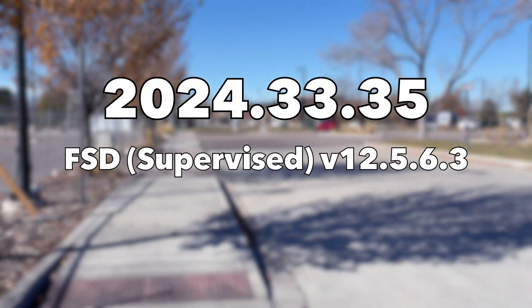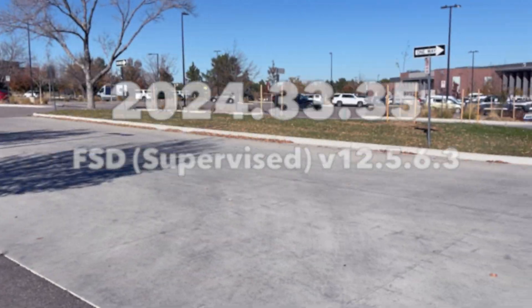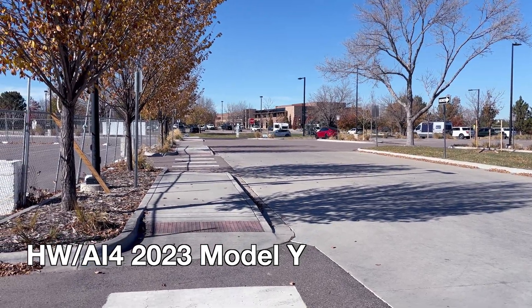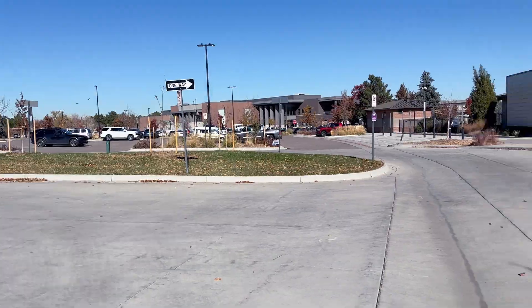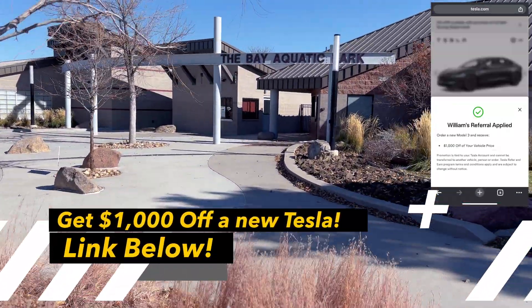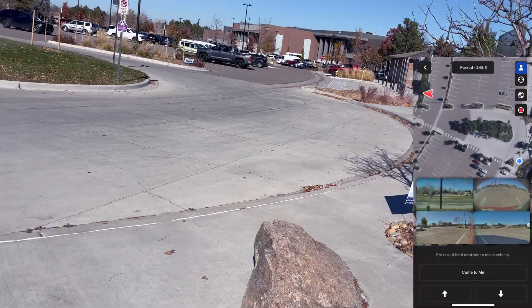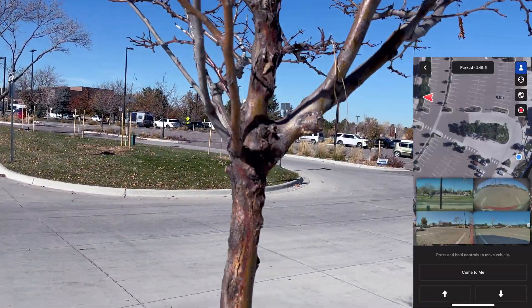Another actual smart summon test here, and I want to see if it's going to come on the correct side. You can see that this says one way here, so it needs to back out and then maintain a right-hand lane position. I'm going to be right in front of this building here in this circle drop-off roundabout in the center, so it definitely needs to come down this side versus this side.